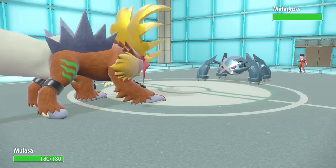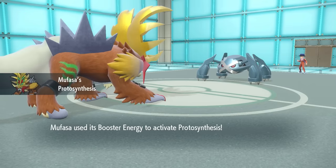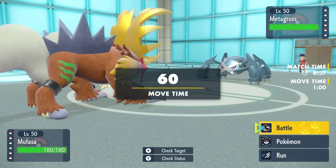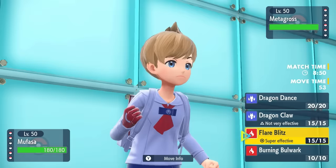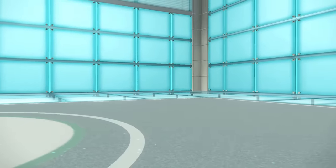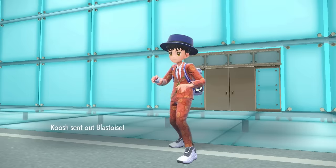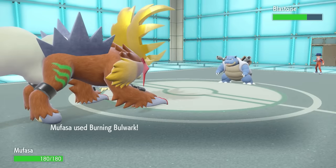We got rid of the hazards and knocked out two big threats. I get a free switch and go into Gouging Fire, activating Protosynthesis for a nice attack boost. I know I can take pretty much any attack and fire off an insane Flare Blitz, but I just go for the Burning Bulwark to scout — and they end up switching back into Blastoise.